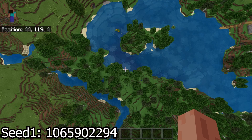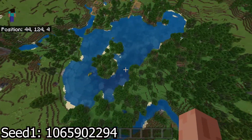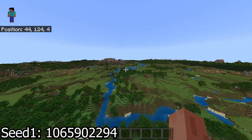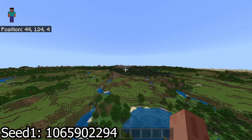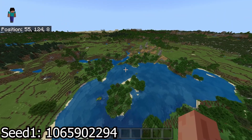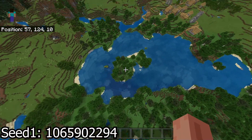For seed number one, you're gonna spawn in the general area below, but you have a village relatively close to spawn right next to this water or lake. If you look over here, there's another village not too far away, then the third village is right there, the fourth village is right there — it's almost like in a circle — and the fifth village is right there. You've got a decent amount of villages basically surrounding this area with a nice little river and water.